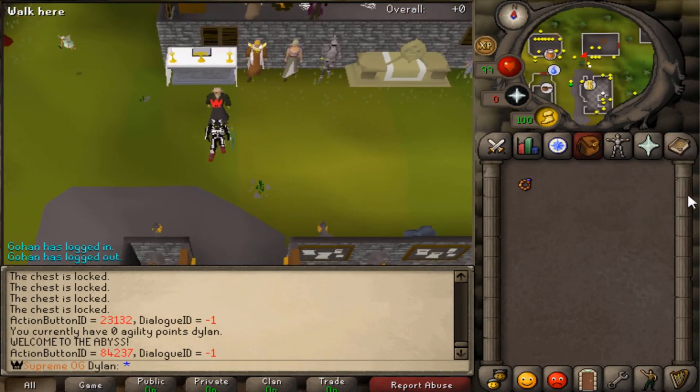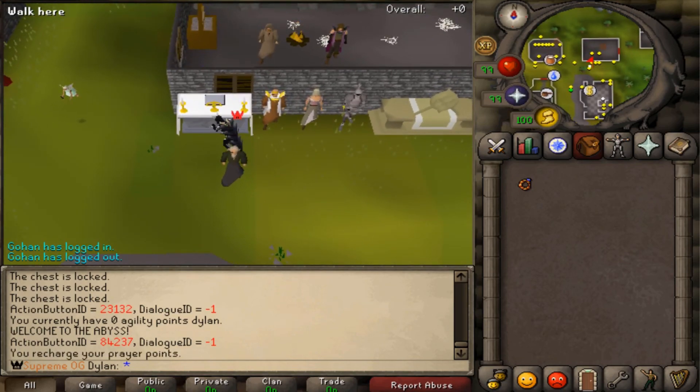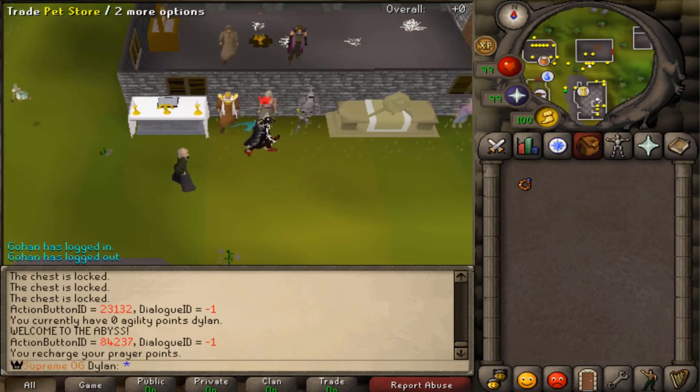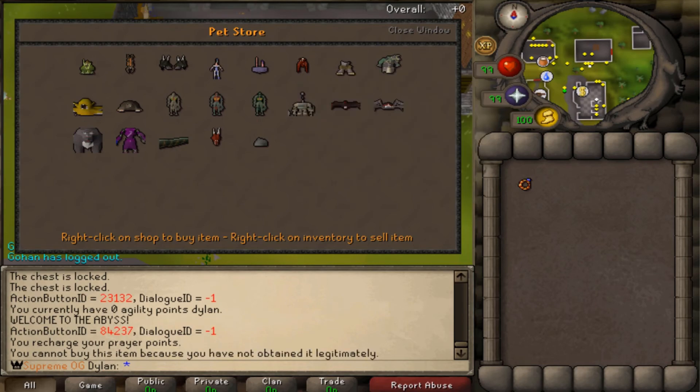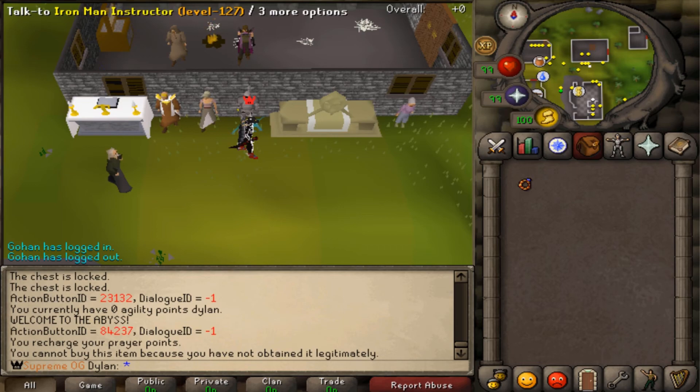Also located at home is our altar here. It restores prayer points, as you can see. And then we have Father Urany here — he'll sell you your max cape once you max. Brother Jared will set your skills for you. This is our pet store — that's all the bossing pets, and you can't buy them unless you've obtained them by getting a drop from the boss itself. Then we have our Iron Man store. I'm going to put Iron through Adamant Armor in the Iron Man shop to compensate for not having Iron Man armor in the game yet, but everything after that is on your own.